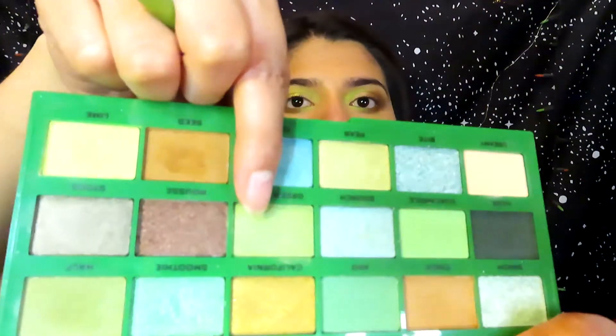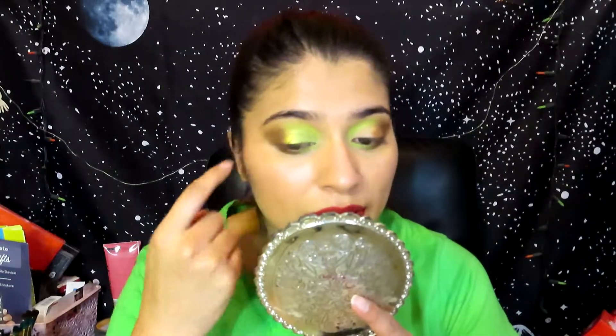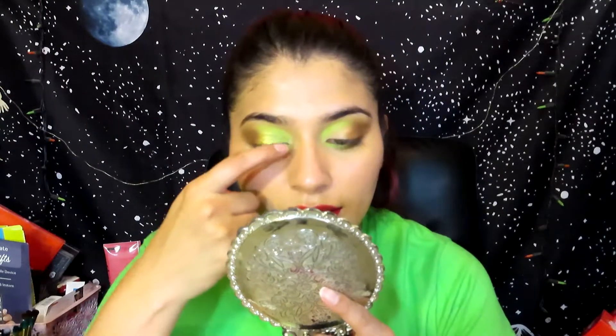Now I'm going into shade number 10 from the Avocado palette — Green Gold — and putting it on the rest of my eyelid. The angle looks different because my battery died and I also put my hair up. I did end up putting the Green Gold shade on my eyelid, so now I'm going to do the same thing on the other eye.